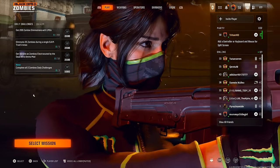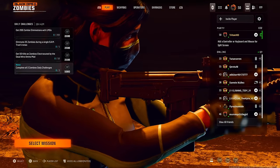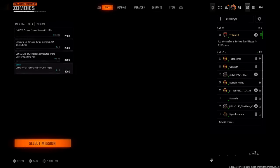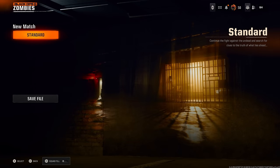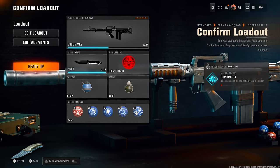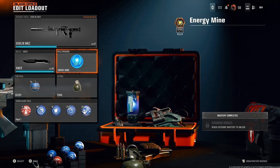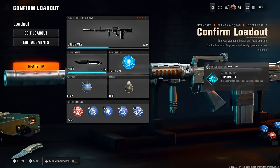For those who want me to host for you, here are the steps. Go into your party privacy and put it on invite only. Then go to select a mission and choose any map — turn squad fill off on the bottom left, click standard play in a squad, and go to Liberty Falls. Change your frenzy guard loadout and put it on Energy Mine. Have any weapon of choice, choose the melee knife, then ready up and go into the game.